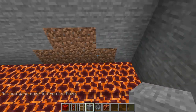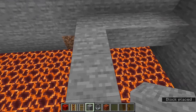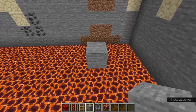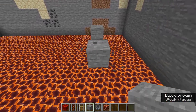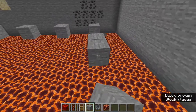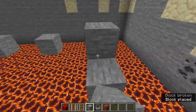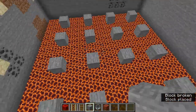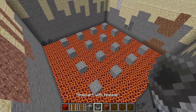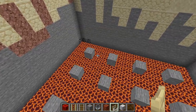Next we're going to add the stone blocks that will allow the squids to actually spawn. Go one, two, three, four out and one, two, three — place a stone block there. Then every third block add another stone: one, two, three, one, two, three. Do the same thing in the other direction and fill in the area in between. In the end you should have 16 stone blocks evenly spaced out.